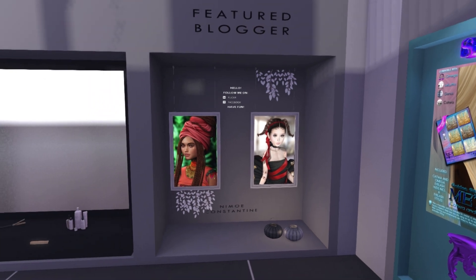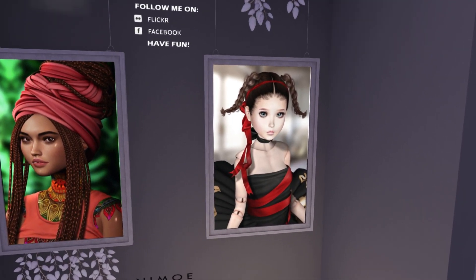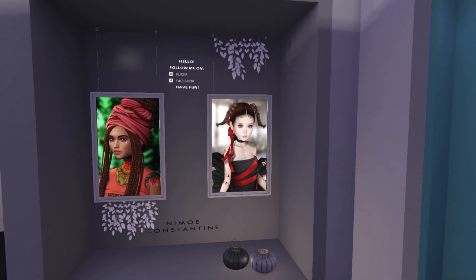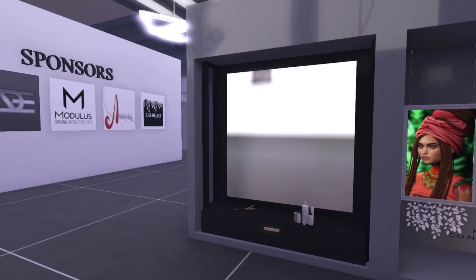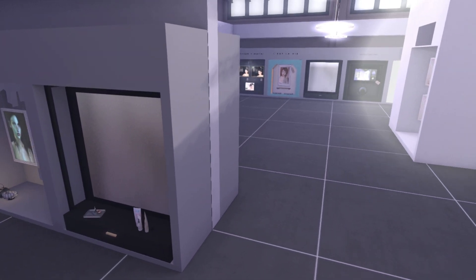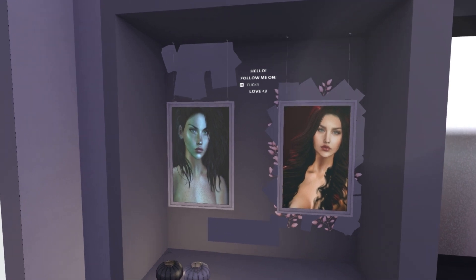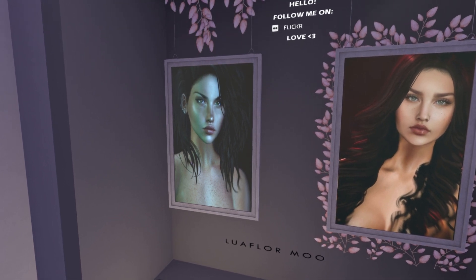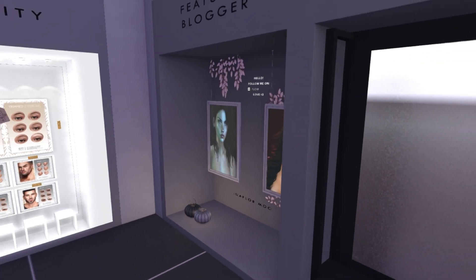Over here we have featured bloggers. These are some of the photos of people that posted before the event opened. How cute is this? This is Nemo Constantine. I like that they did that — it's a nice little nod to the hardworking bloggers for this event. Here's another featured blogger — these are gorgeous images. This is Le Fleur Mu. I love the one on the left. I always love trying to go for a more realistic photo, and I feel like she pulled it off really well there.